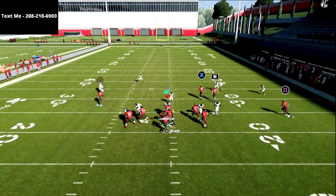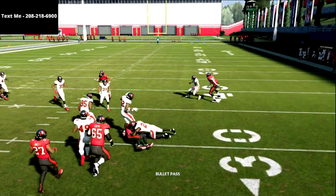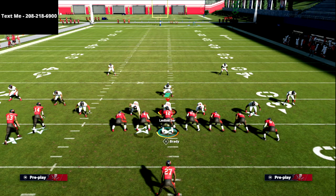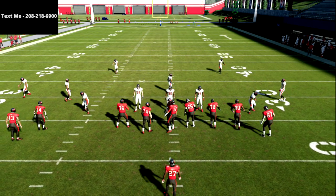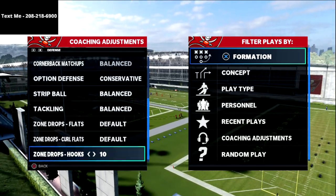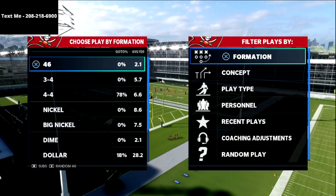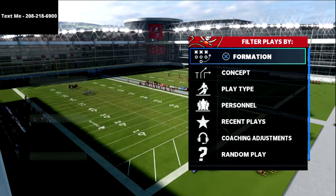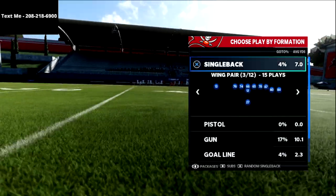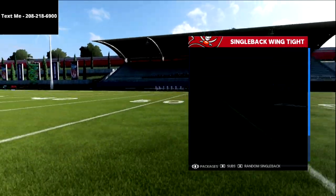What they're going to do is shift from seam flats to hard flats and put their zone drops back to standard depth, because you've been killing the seam flats and man-to-man coverage all game. Your opponent will reset these adjustments in coaching adjustments back to default depth and play a little more aggressive. So I'll go back to single back wing stack.